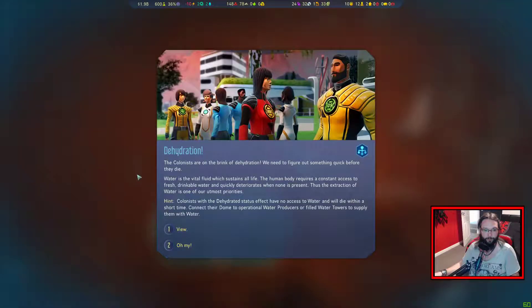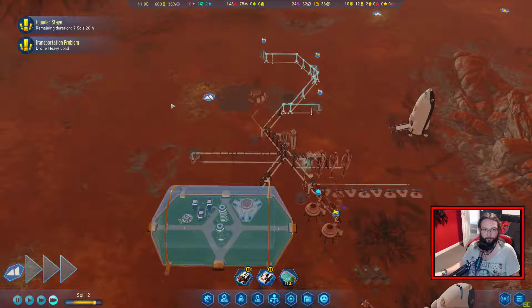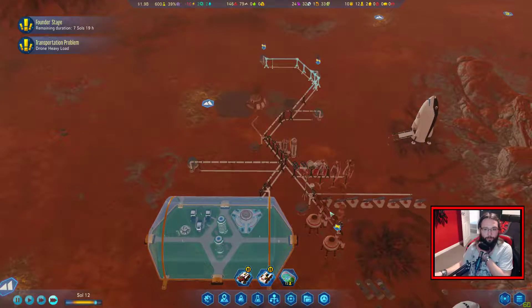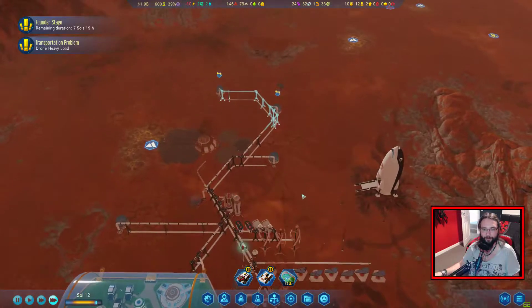We've got low water, but we are getting around to that. As soon as they start building the electric and the pipes, we'll get there. Dehydration. Oh dear. We're getting there - the water's coming in. See? We're already above where we need to be. Stop complaining, we've got this.